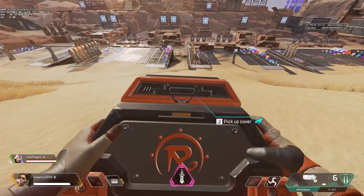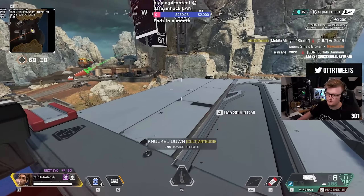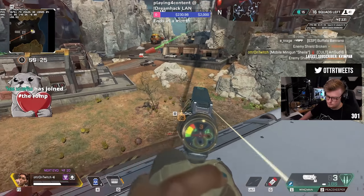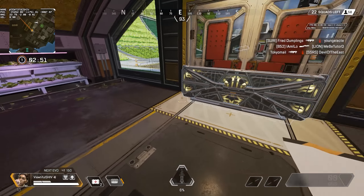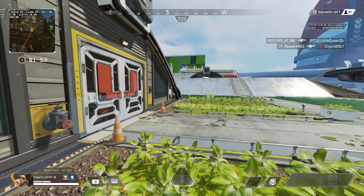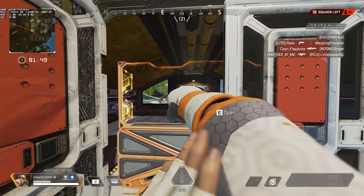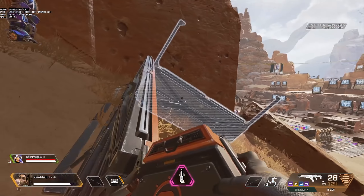Thanks to its fast deployment and instant cover, you can use Rampart's cover to peak wide and unconventional angles. If you and your team are being pushed, you can instantly pop one or three amped covers to block off the attacker's angles, quickly deploying in a few seconds with surprising damage. You can also use Rampart's cover to seal off doors and make them near impossible to go through without first kicking the door open and then breaking the amp barrier, all while being exposed to you standing on the other side.